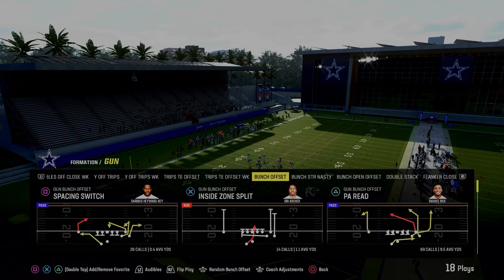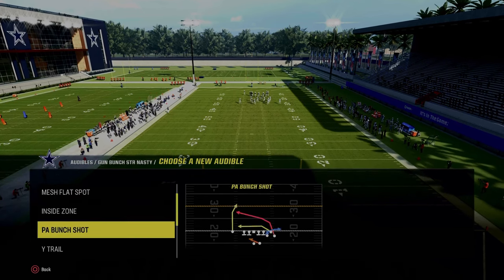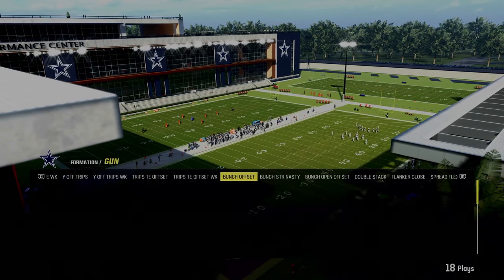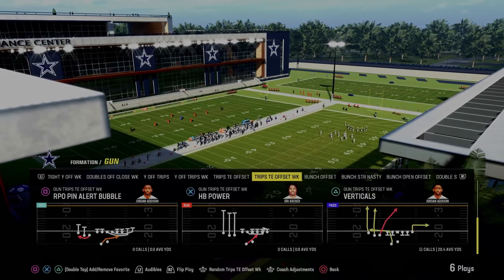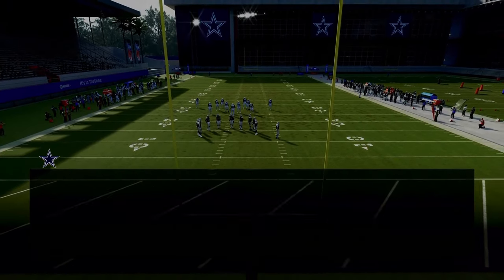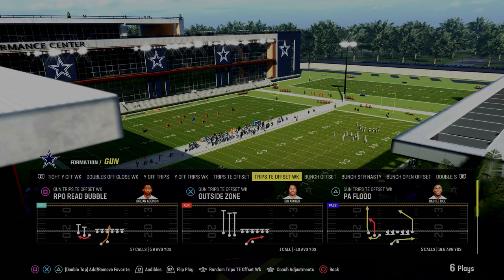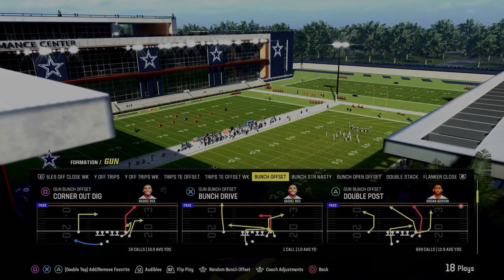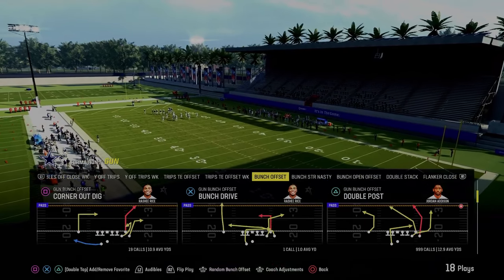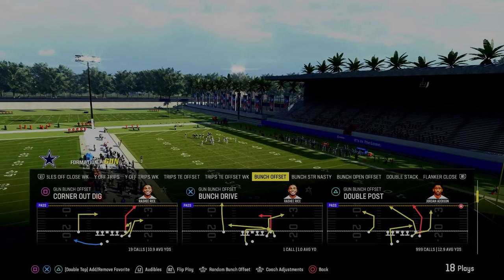If I ever want a different audible, I just change it up right in the menu. Bunch Strong Nasty — I like RPO Read Bubble and PA Bunch Shot. The cool part about Colts is it has a lot of different RPOs. You have Trips Tied In Offset, which might be the best RPO Bubble screen in the game, RPO Alert Screen, RPO Alert Bubble, Bunch Offset as a powerful passing formation, and Double Stacks. The basics and the foundation is this double post play.